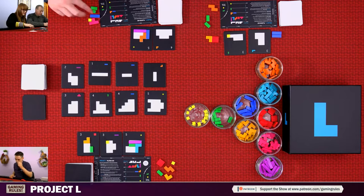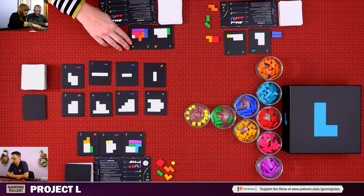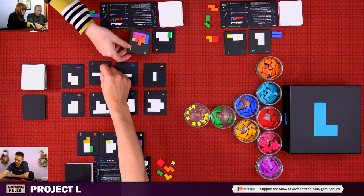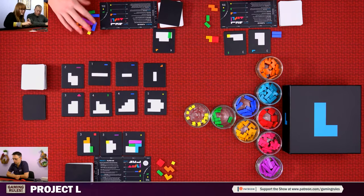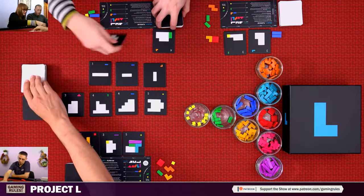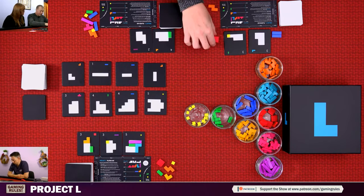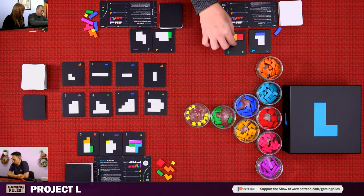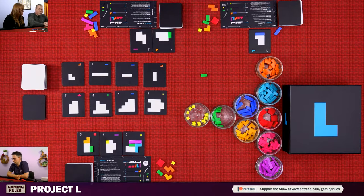Gemma takes a master action placing pieces, then places another piece completing a tile — her first black tile. Then she takes a piece. Nick does a master action placing pieces on two tiles, then uses a second action to complete another puzzle. He gets pieces back, folds the tile over. He also has a blue piece going into another slot. He goes for a five-point tile, feeling okay about it — one tile left in the black stack.